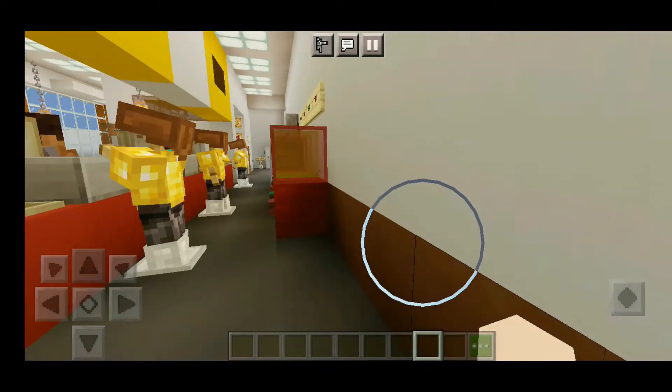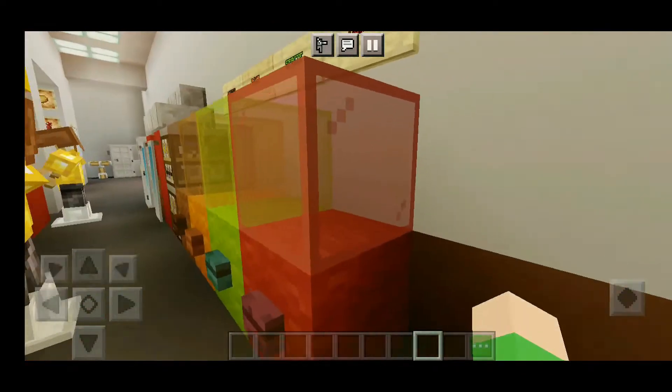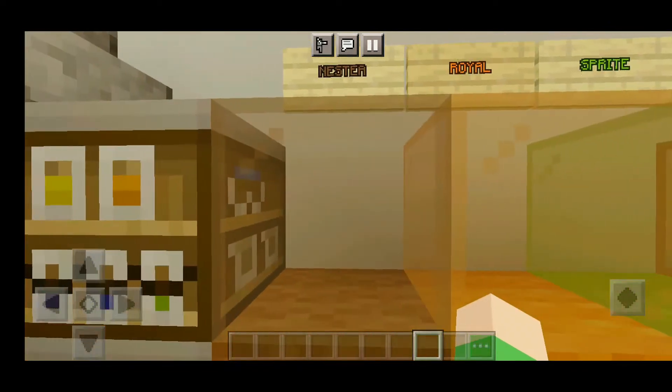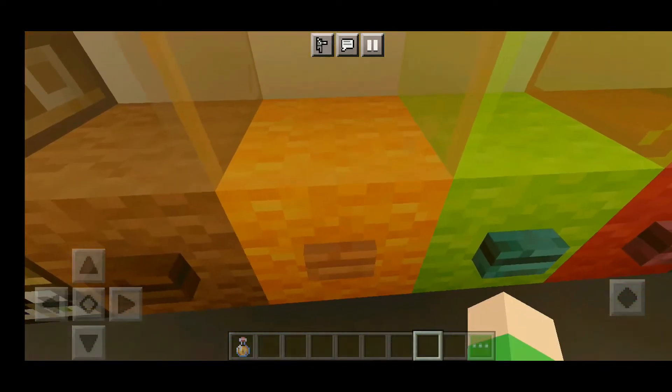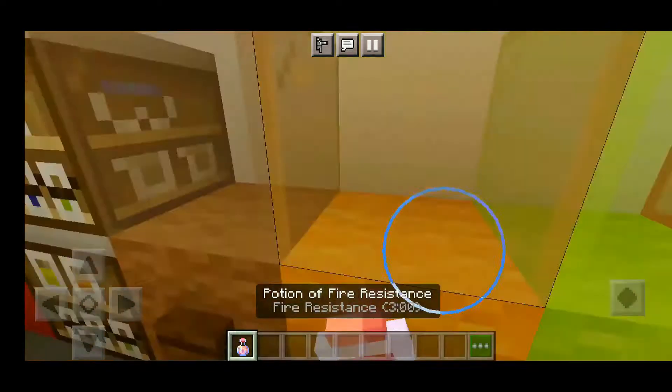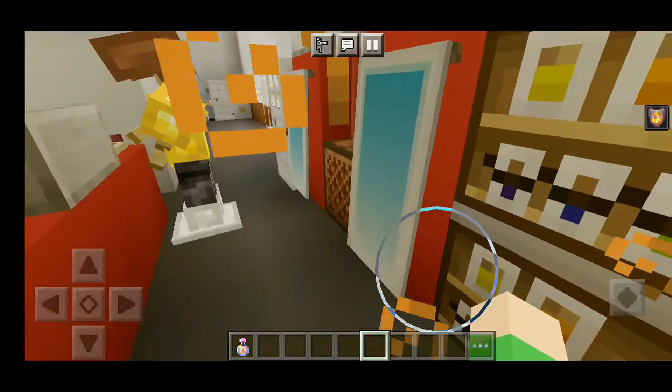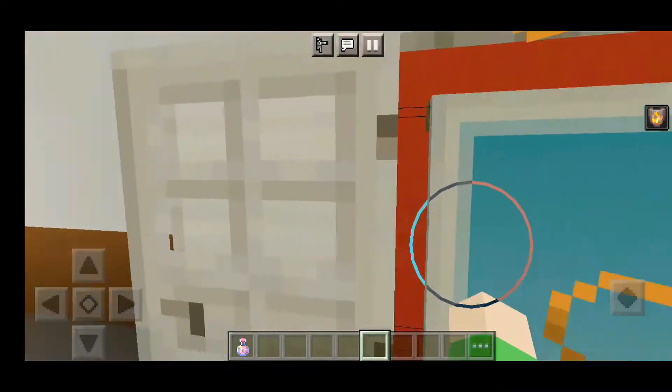There are soft drinks here. You can pick any flavor you want — Coke, Sprite, Royal, or even Nestea. Me, I like Royal. I'll try. Mmmmm. Beside that are storage and a fridge full of foods.